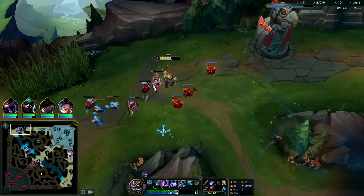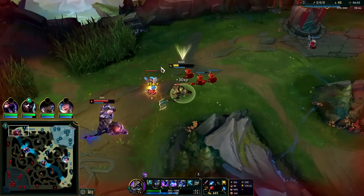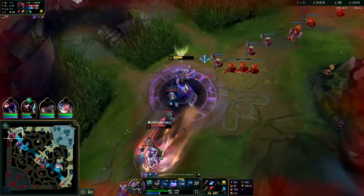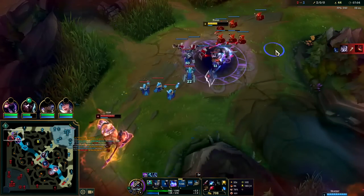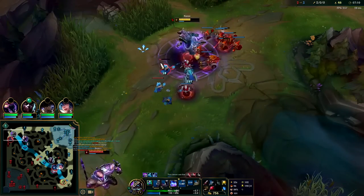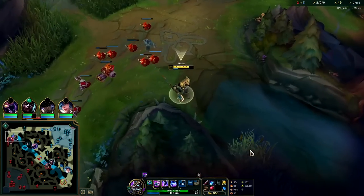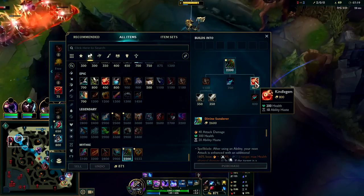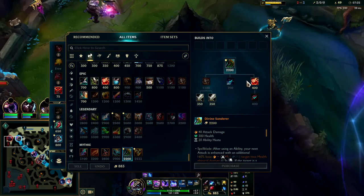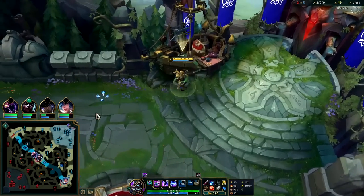We can get all of our health back here. Phase Rush is on cooldown — what are you going to do now? I'm going to outscale him super hard. Even though I didn't Q the cannon, I thought my Q would be up in time. We'll back for Kindlegem or tier two boots — I say we delay tier twos as long as possible. Divine Sunderer is going to be stupid damage versus him since he's tanky with a lot of health.